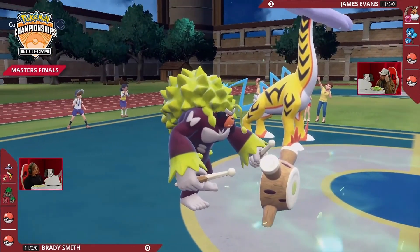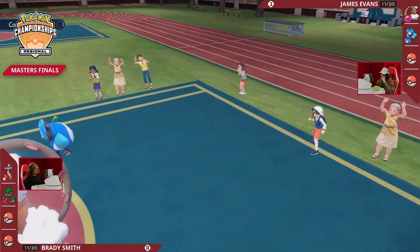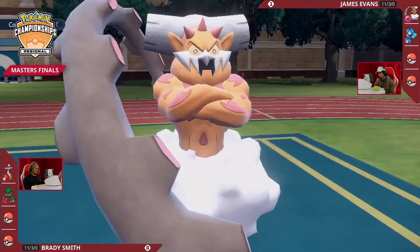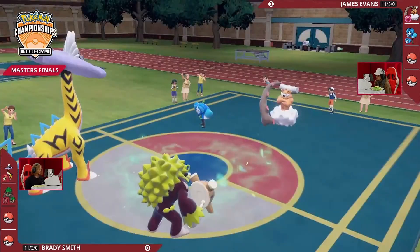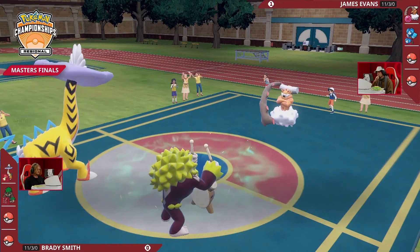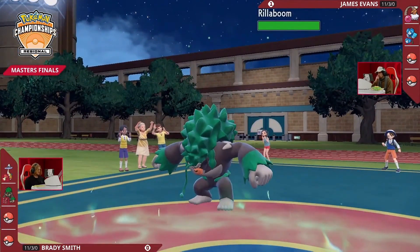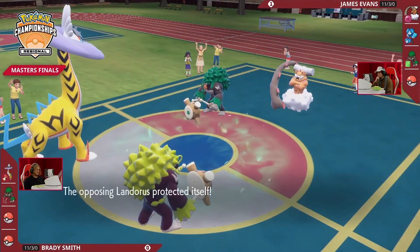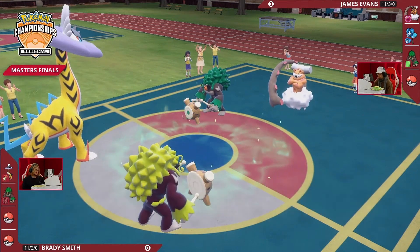James has to really wonder which targets to go for — Earth Power into Raging Bolt or Sludge Bomb into Rillaboom. Brady has the only Fake Out this turn, so he can try to stop Landorus from even attacking. But with Grassy Terrain on the field and Leftovers, Raging Bolt with calm minds — as we saw against Scott in top four — might be the best counter to James's Howl boosted Gouging Fire.